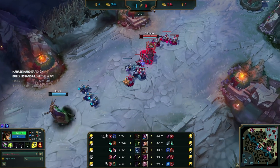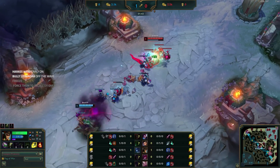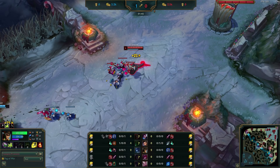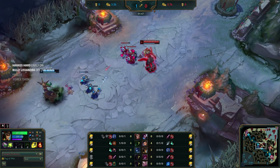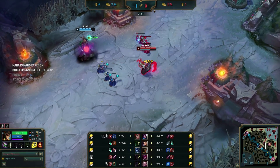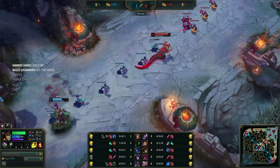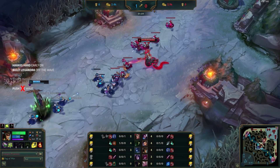Jensen is starting missions 1 and 2, looking for harass and already zoning Lissandra off the wave, while Lissandra is playing really safe and scared and uses her Q to grab some CS. Do you see anything wrong with Lissandra's gameplay in these first 15 seconds? What she's doing is one of the most common mistakes in lower elos — try to think about what it is, as it will happen all throughout the lane and we'll come back to it later. Jensen collects his own CS, waits for Lissandra to go for a last hit, and uses that to make it easy to land his Q. Lissandra continues to run, giving Jensen the opportunity to use his range advantage to hit another Q. Jensen now has full control of the lane and is pushing, meaning Lissandra has failed mission 1.